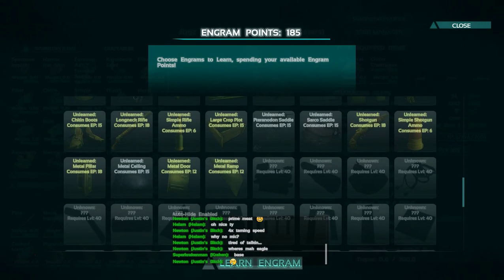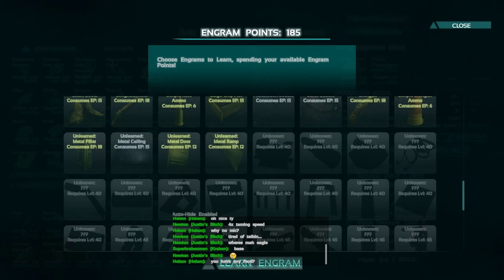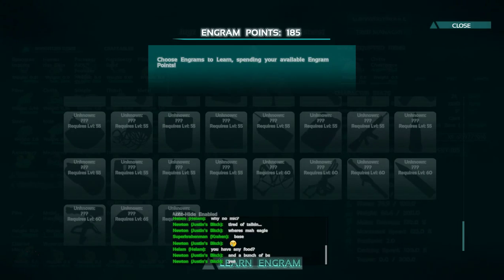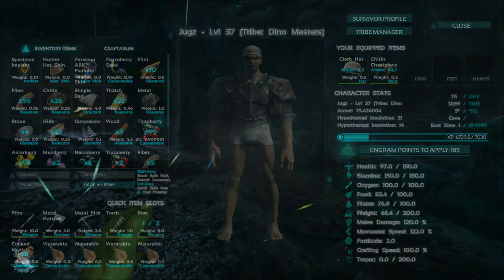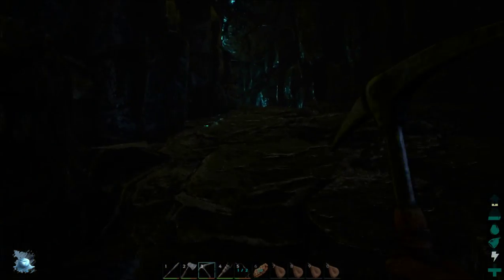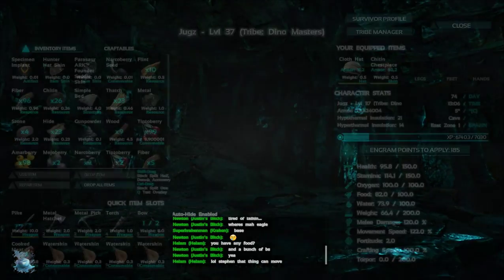We'll get the fabricator soon — it's that one right there, can make bullets and whatnot. I'm not sure what some of these other engrams are — maybe a metal ramp, probably not. But look at all these things you can learn, and you can't learn them all by yourself. That's why when you get a tribe you want to spread out what you guys are learning. Like I said, I'm the builder of the group. Super Kraken Man is building along the same parameters as me — we've just been collecting wood.